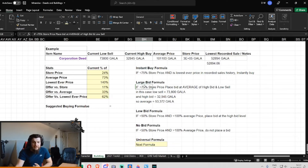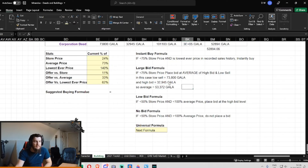But what if the price is still 75% or less — one quarter of the store price — but is not the all-time lowest, but is instead just somewhere below the average price? Then what you could do, if it's still 75% of the store price, is place a bid at the average of the high bid and the low sell. In this case, somebody was selling at 73,000 Gala and somebody wanted to pay 32,000 Gala, so you could do an average bid of 53,000 Gala and that would still be a really good deal.